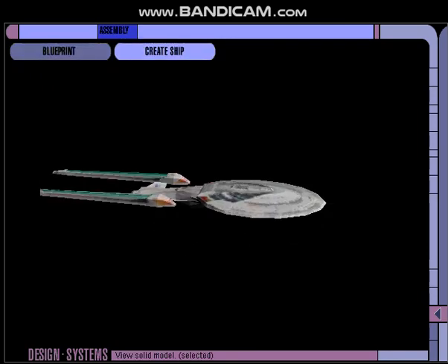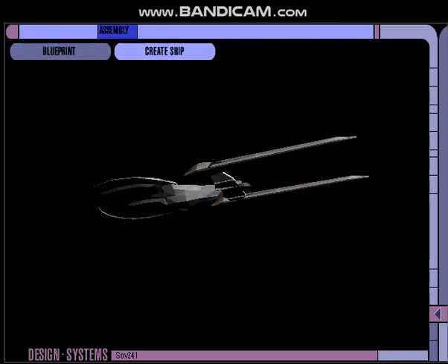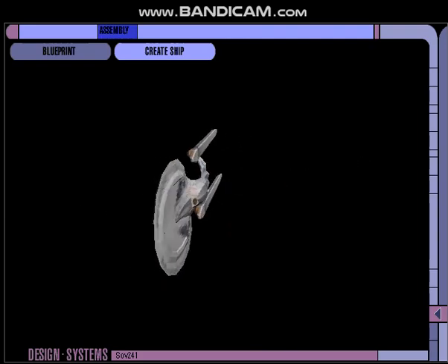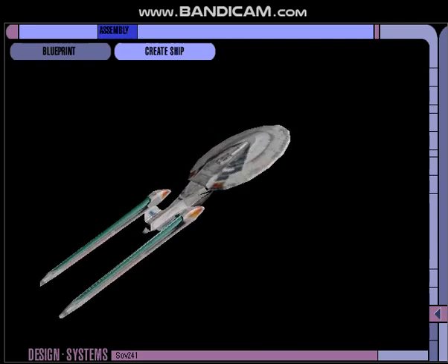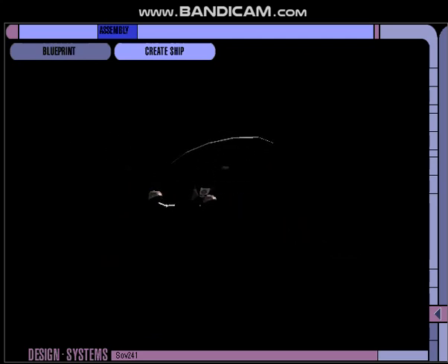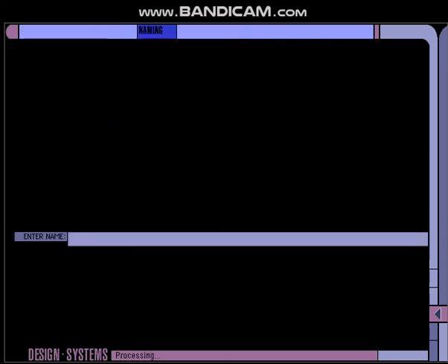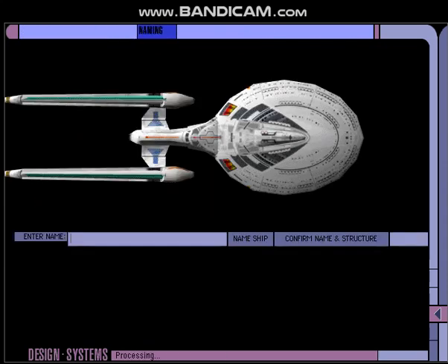Processing. Assembling structure. Take a look around from different angles. The nacelles are a little bit on the long side, but I think it'll work. That being settled, we'll move on to naming. I'll name this one the Franklin. Here we have the USS Franklin, and we'll confirm the name and structure.